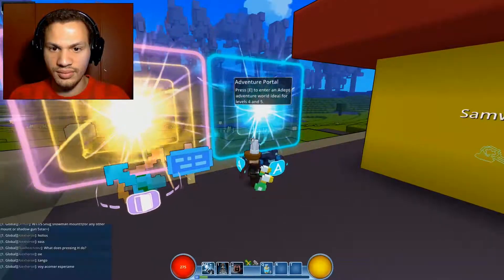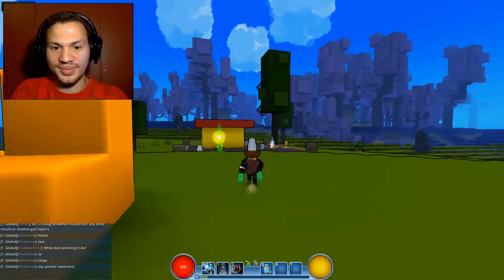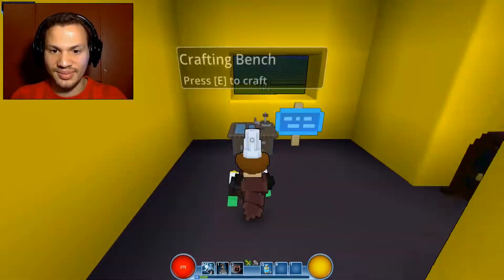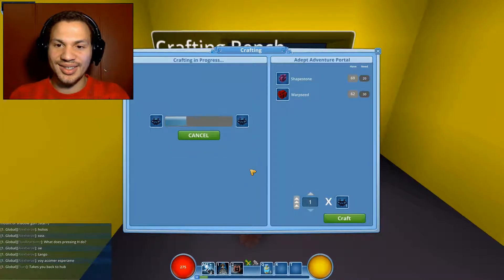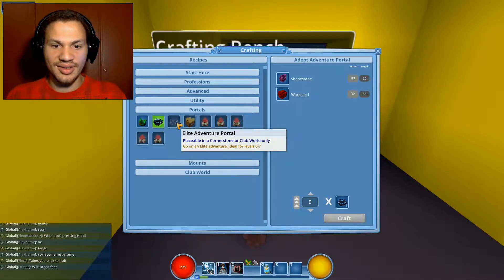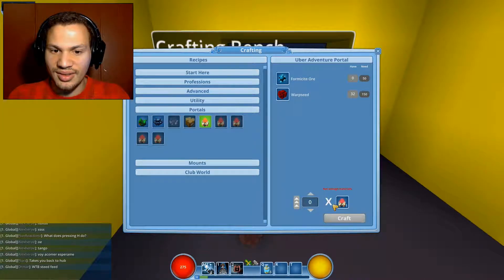You got some more warp seeds basically. Alright, you have a hub portal and you have an adventure portal. I'm making another one too — I should probably do that. Portals — I have a novice. What's the adept? Oh wait, that's for levels four to five. I got the wrong one — I made a couple, I have like three of them. The elite — that's for six to seven, I can't even do that. I think I did the two to three and four to five.